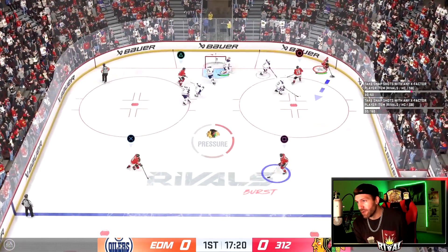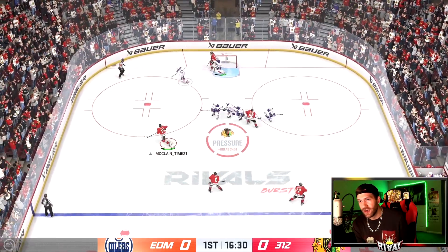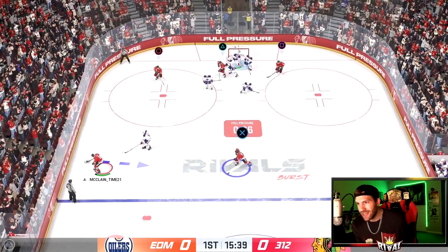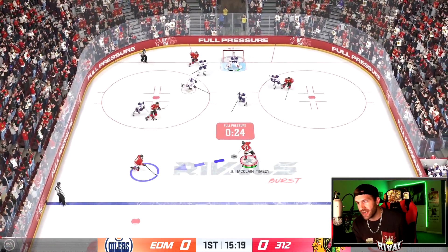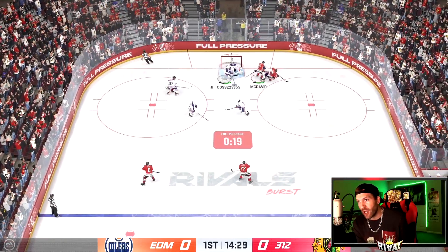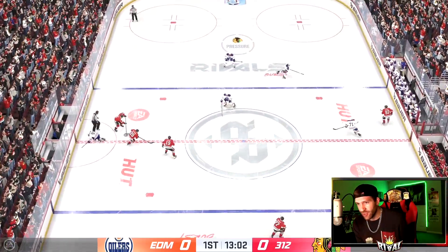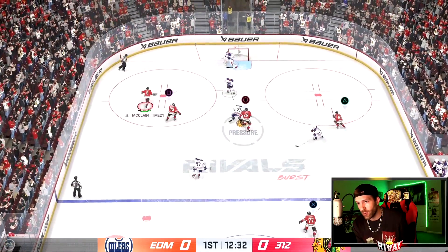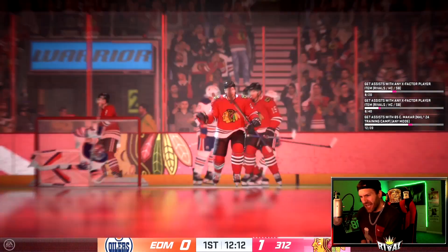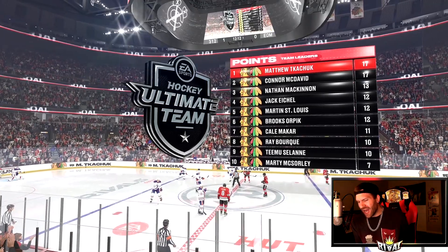We almost put one in the back of the net right away. The Michigan — the lacrosse goal — is actually doable this year. Before I could barely get the puck off the ice, but this year you hold triangle and actually get it. You can see the full pressure there, that is something new. We fire one on net — we're controlling the puck because of the full pressure. For hitting this year you pull back on the right analog stick and then drive it forward to get those big hits.